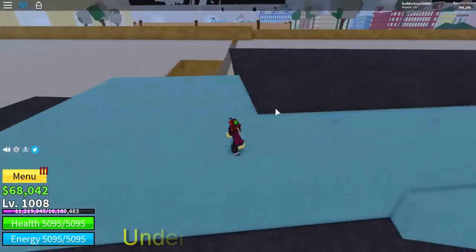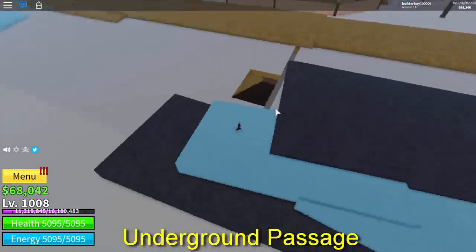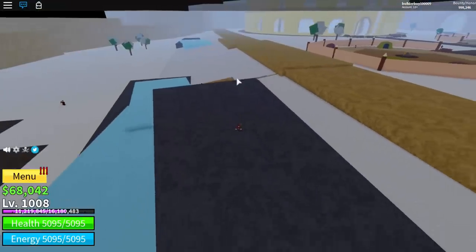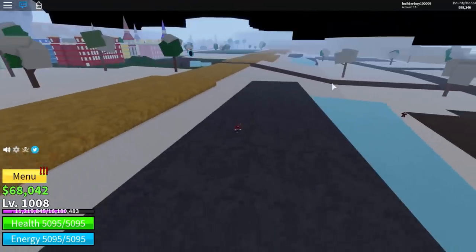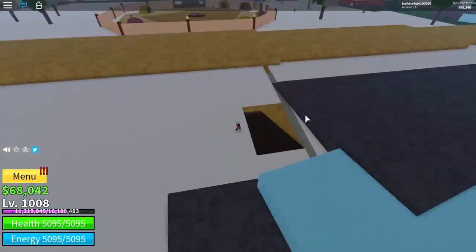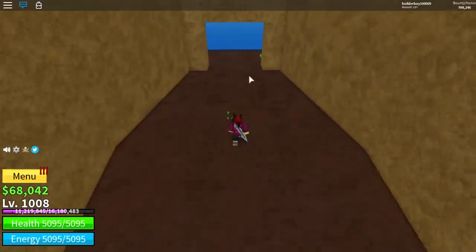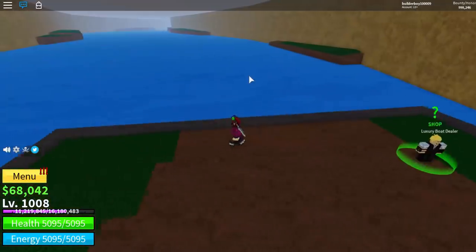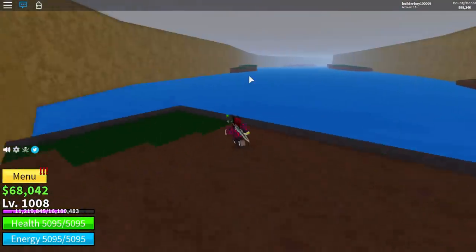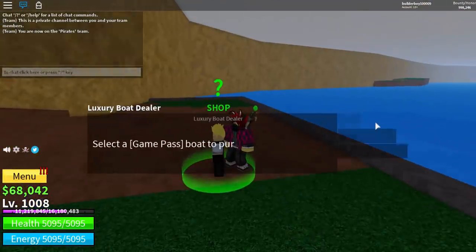So first, we have this secret underground right here. I don't really call this a secret because it's actually very much exposing itself. As you can see, it's just a plain underground passage. But yeah, if you're new in New World, you probably haven't seen this, though some of you guys already know about this one. At first I thought this was like some kind of underground base, like from an anime, but I was wrong.